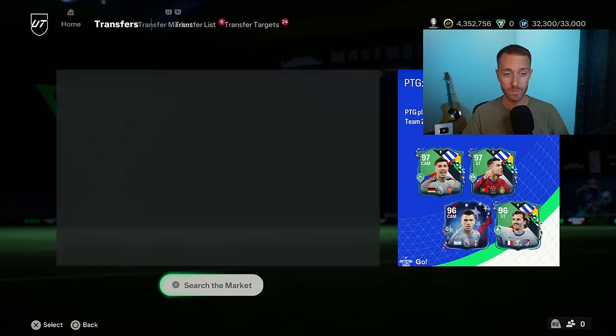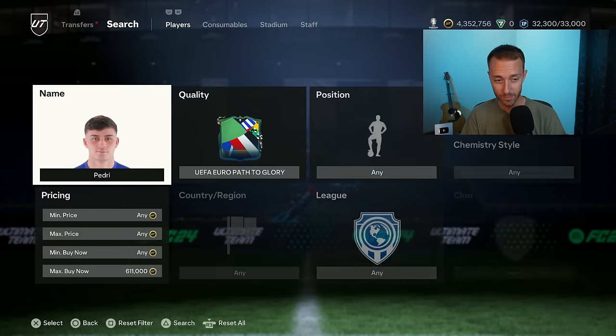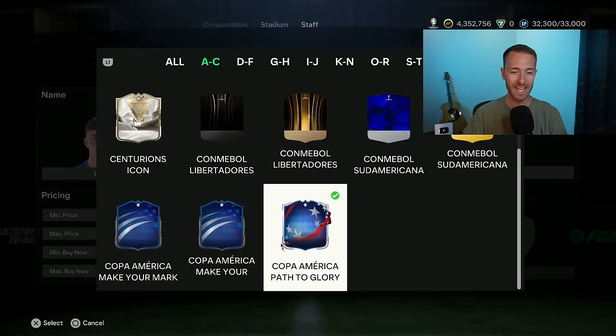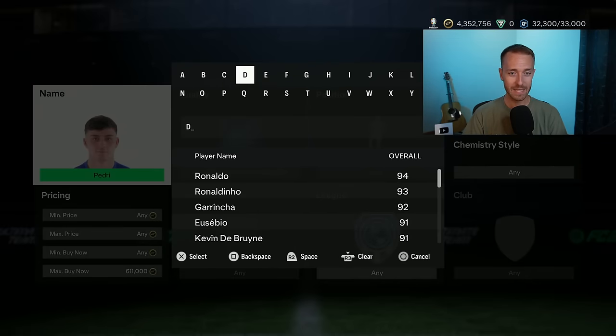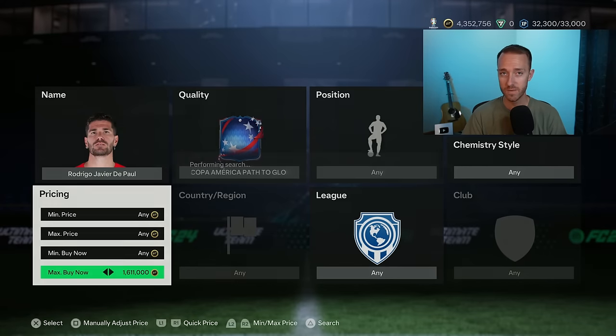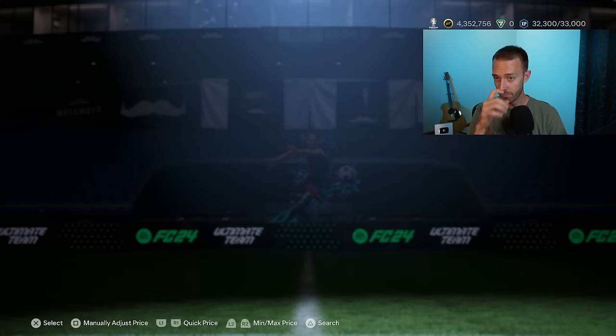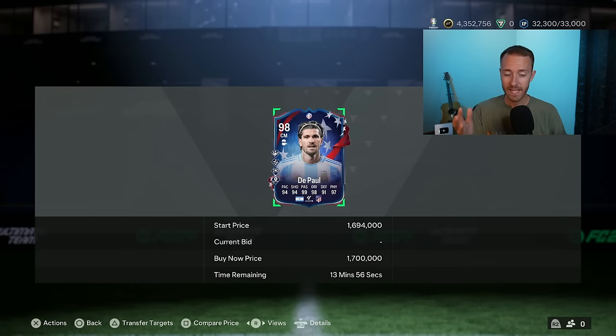Because yesterday, right after DePaul got upgraded, just for one specific example, DePaul was like 1.8 million coins. And a lot of people were probably still holding on. Maybe some of you guys watching this video were still holding on to some of these cards as investments. Now, DePaul has kind of risen back up a bit and some of these cards have gotten rare into the early morning hours today on Saturday. But my advice to you would be sell.